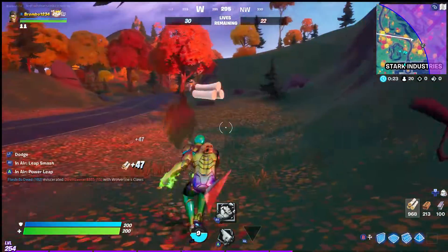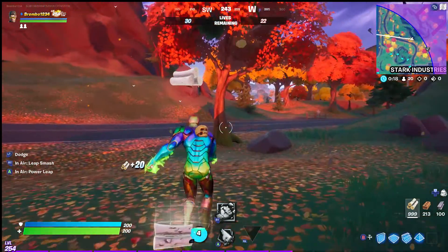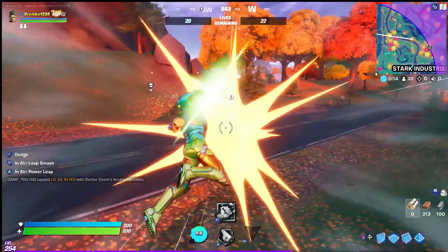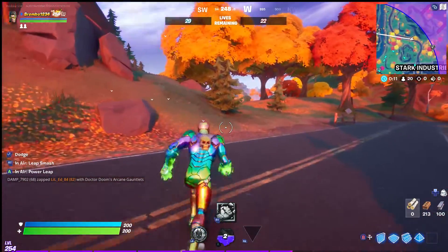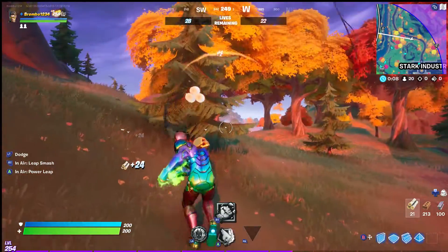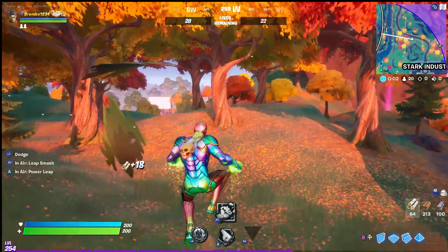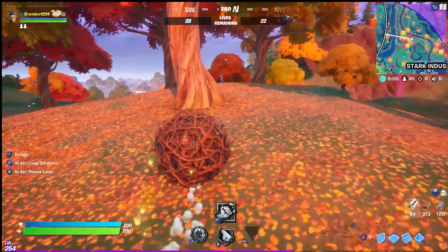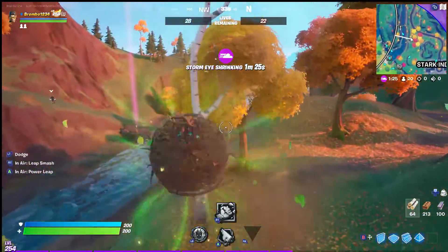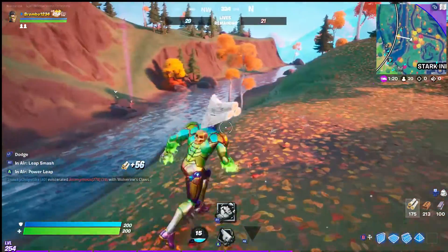I'm averaging in a match like this around 300 trees or more. I heard that if you have your materials maxed that can cause a problem with the trees counting. So once you get 999 of every material, make sure to just go ahead and drop the materials you have real fast. The bigger trees usually would cause a problem for you to be able to take those on.